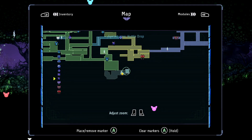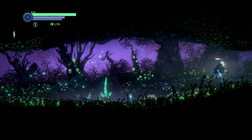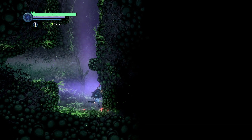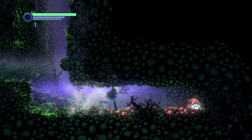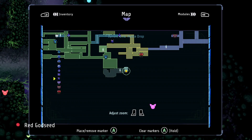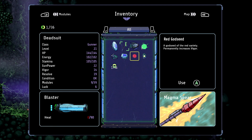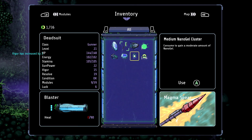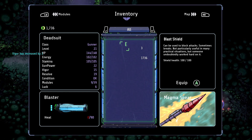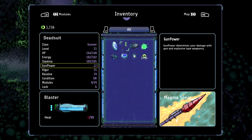We're going to explore to the right side here. We found this hidden wall, and another one with an item — Red Godseed. Permanently increases vigor. Very nice. Also, I wonder what the other classes are. We're currently a gunner; I assume that's just because our gunpower is the highest.